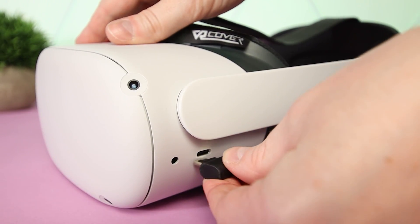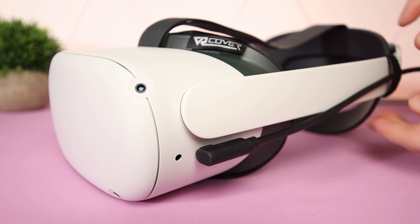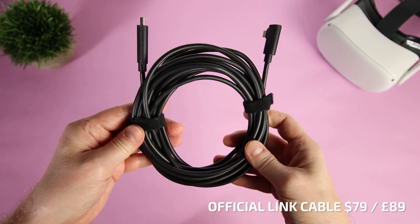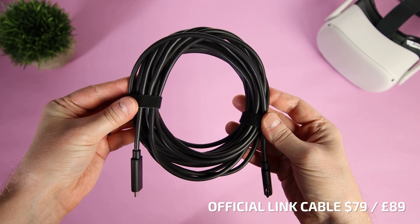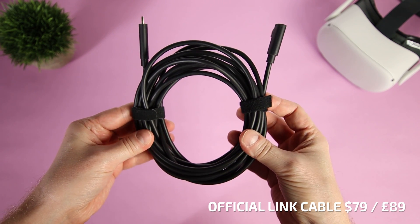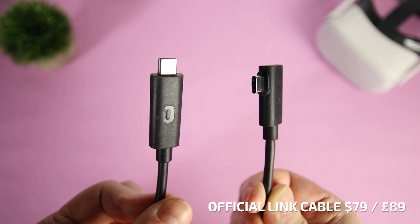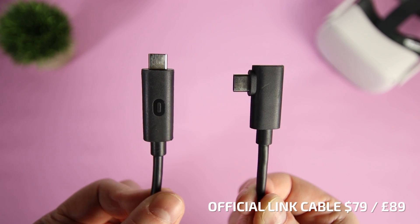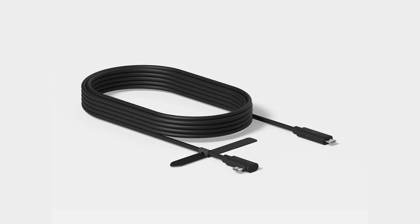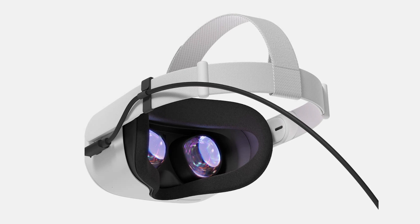The first connection method is the simplest: using a USB-C cable to connect the headset to your PC via Oculus Link. The official Oculus Link cable is a 5-meter right-angle USB-C to USB-C fiber optic cable, priced at $79 USD or £89. It uses USB 3.2 for high data bandwidth, charges the Quest 2 during play — though the battery still decreases very slowly — and the latest version ships with a velcro clip to keep the cable out of your way.